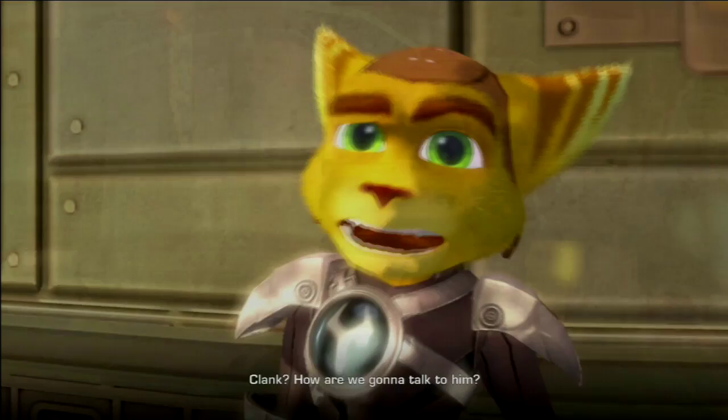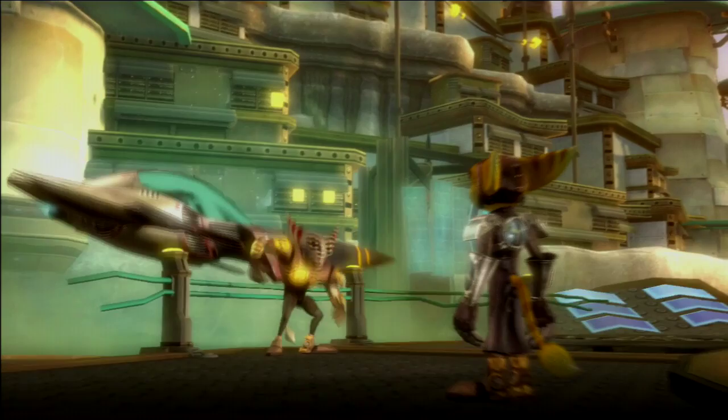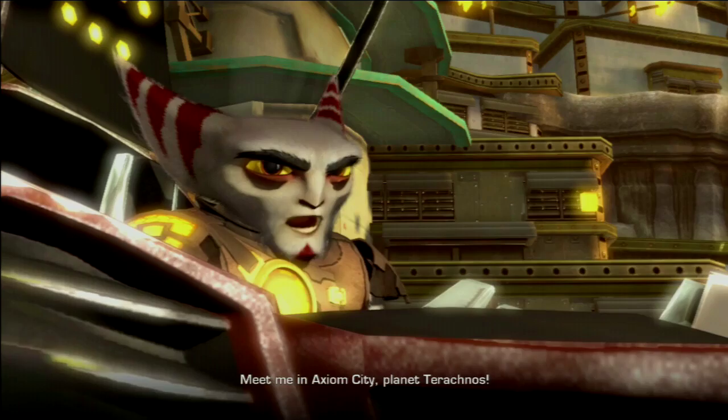'Clank — how are we gonna talk to him?' The destination given is Empilion, Axiom City, planet Taragnos. Axiom City — what are we looking for? A way to talk to Clank, who is of course Ratchet's lovely robot buddy.